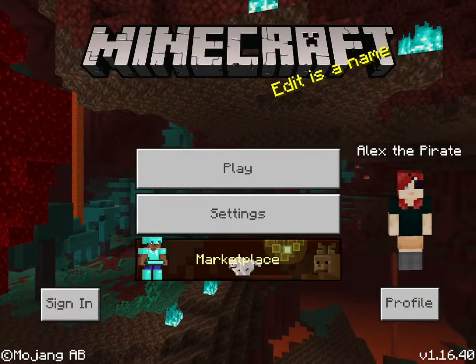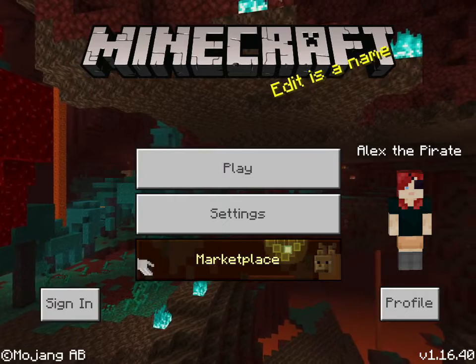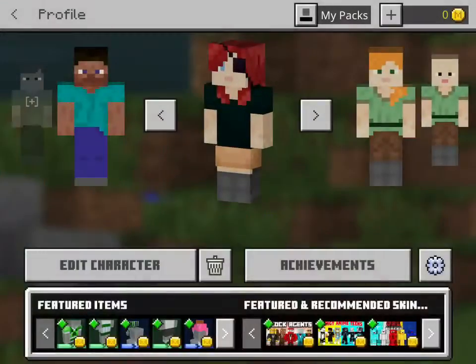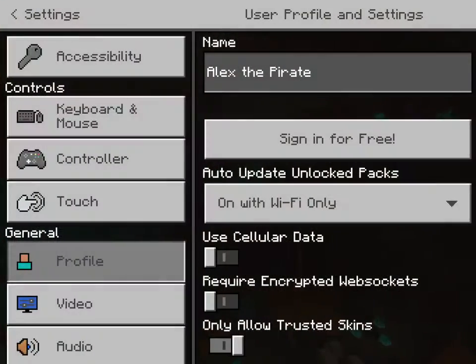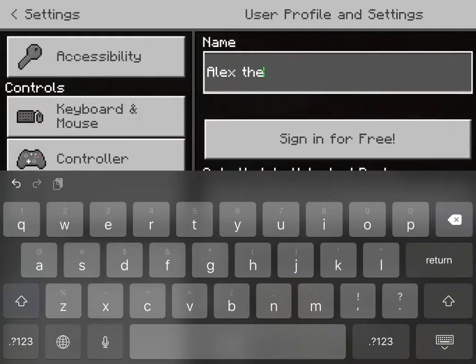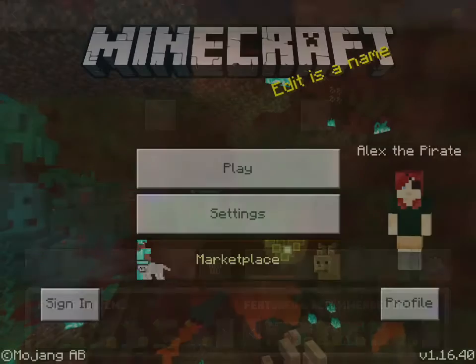Hello everyone, so today I am going to be showing you how to change your Minecraft name. First you go here and click the settings beside the achievement — the one that looks like a flower. Click it, it says 'name,' and then I'll just put 'Alex' just to show.